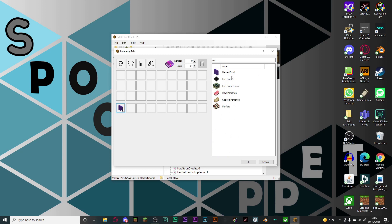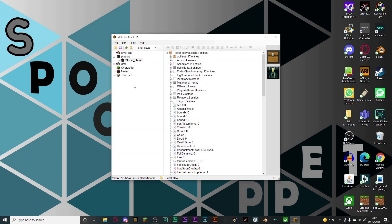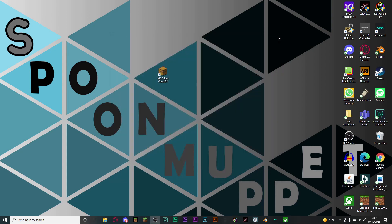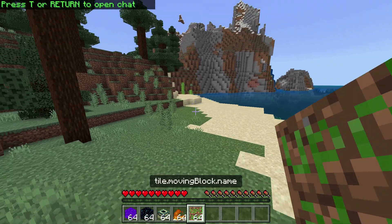Come to the search bar at the top right and type in the block that you want to get. I'm personally just going to get some nether portals, some end portals, some end portal frames, some fire blocks, and some moving pistons. These are the blocks I've just put into my inventory. You can also add enchantments to them — I will do that in another tutorial. Then once you're done, hit OK and then hit the little save icon. Now you can close MCC Tool Chest. Once you've done that, just load up Minecraft Bedrock Edition and load up the world that you edited.